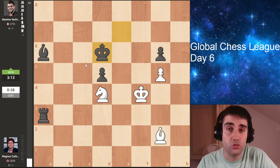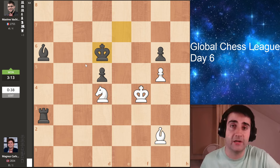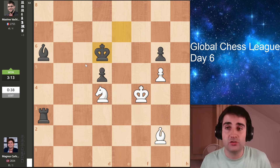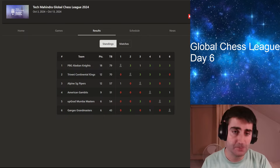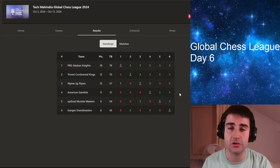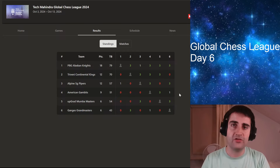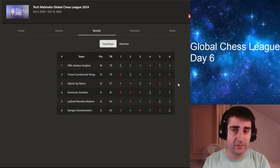So a shocking loss for Magnus Carlsen with the white pieces. Credit to MVL who played a really good game, both on the board and on the clock, and fully deserved to win. That also meant that his team went on to win this match. Looking at the standings, the PBG Alaska Knights is still in the lead with six match wins out of seven matches. Then in shared second place we have Firouzja's team and Magnus' team with 12 points — four match wins out of seven matches. Hikaru's team still has a chance to make the top two, and you need to make it into the top two to qualify for the playoffs. The PBG Alaska Knights, that's the team of Anish Giri, is looking very good. Firouzja's team and Magnus' team also have a good chance, and Hikaru's team perhaps still has a chance as well.